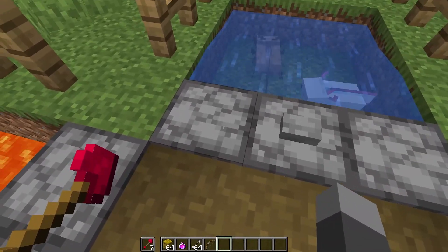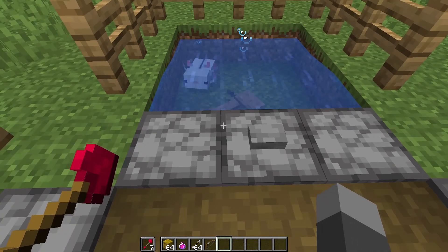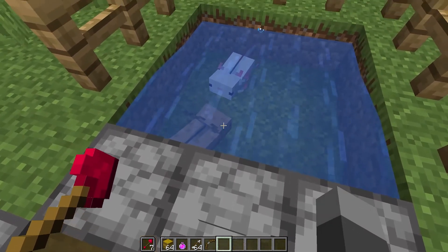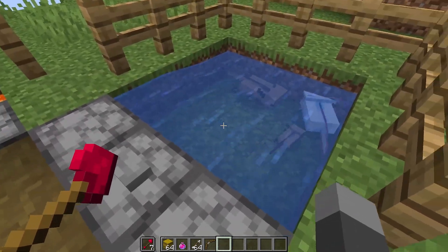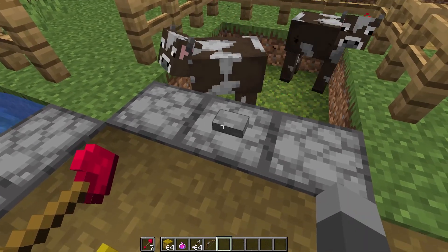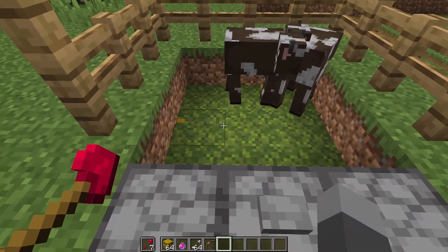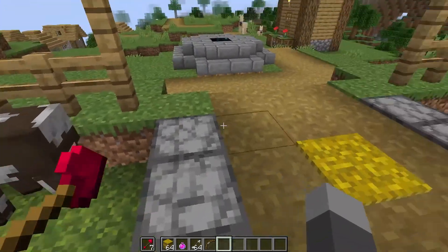Because they're just arrows you can also put them in dispensers. You can shoot mobs with them that way and they'll breed, creating a somewhat automated breeding station where you don't even have to manually feed the mobs anymore.